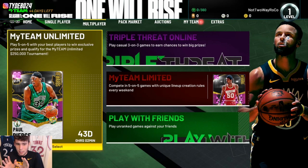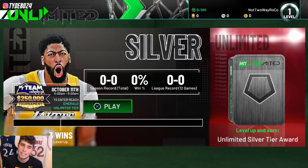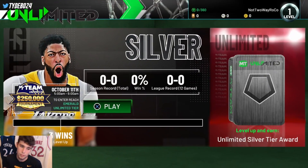To start with MyTeam Unlimited, we don't get a Diamond Larry Bird — those days are over. We get a Pink Diamond Paul Pierce, and I just hope he can shoot corner threes this year. I think 2K hopefully adjusted the game so he can do so. What I'm going to go over today is the structure of the whole thing and how it will work.